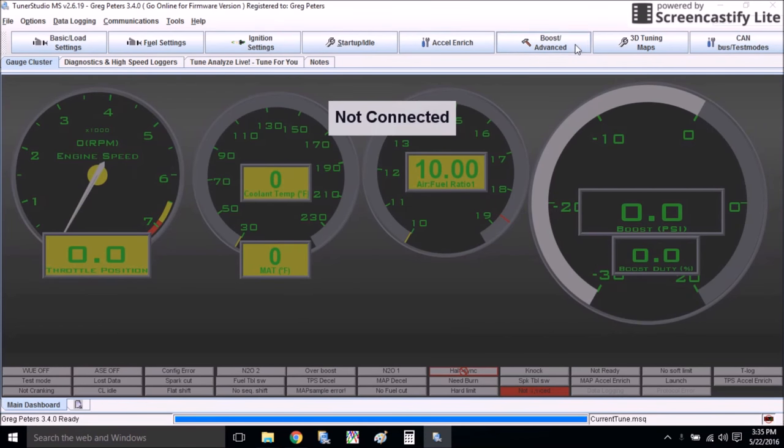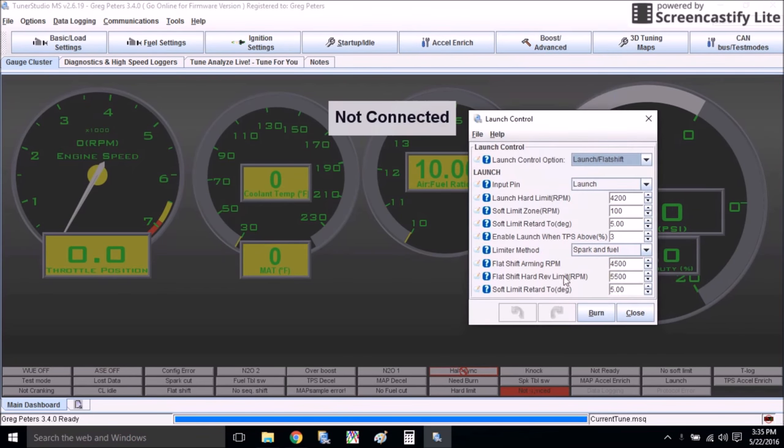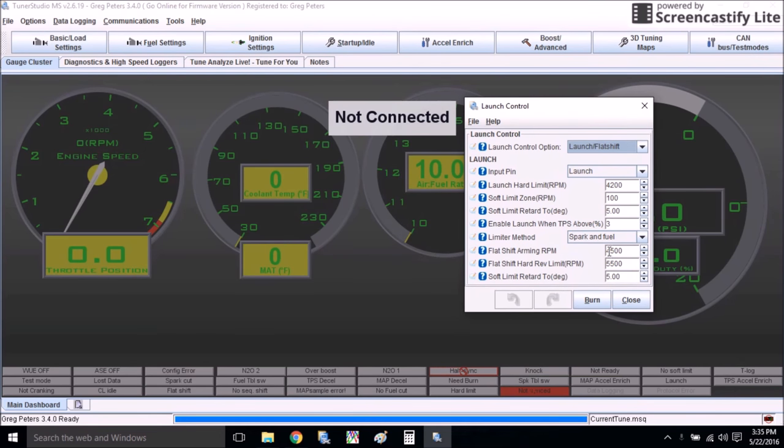This is our Tuner Studio interface. Come up to Boost Advanced and down to Launch Control — that opens up the launch control menu with several settings to adjust. The first setting lets you turn everything off, set up just launch control, or set up launch control and flat foot shifting. The input pin will vary based on your car and which version of Megasquirt you have — typically it's the launch pin — and that's the signal from the clutch switch that lets the ECU know if the clutch is in or out.